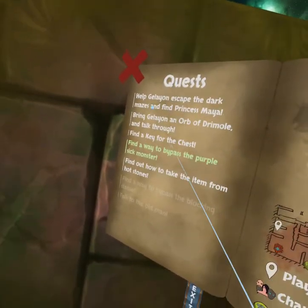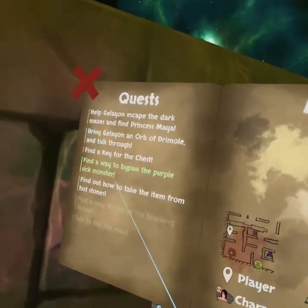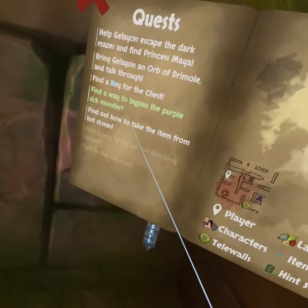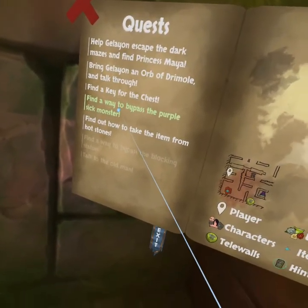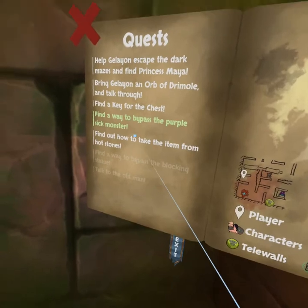We have these objectives. We're trying to help Gilean escape the dark mazes and find Princess Maya — that's the main quest. We also have to bring Gilean an orb of Jemal, which is in that fire thing that we can't pick up. We have to find a key for the chest, which we haven't found. We have to find a way to bypass the purple sick monster — I think I made it sick by feeding it a mushroom. And we have to find out how to take the item from the hot stones.